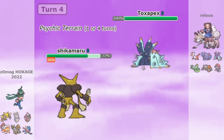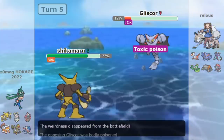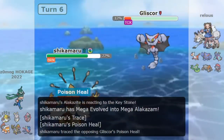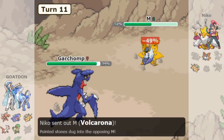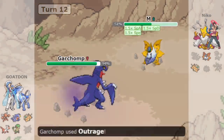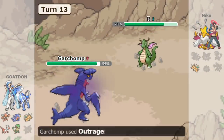Another strategy is Tapu Lele plus Mega Alakazam. Tapu Lele is brutal as it is, with strong Psychic attacks and Focus Blast. Once Tapu Lele is done, Alakazam comes in to continue the pain, this time versus a team whose Steel-types should be weakened and worn down by Tapu Lele's Psychic Terrain. Dragon Spam is popular in Generation 5 where there are no Fairy-types. Spamming Outrage with multiple Dragons will eventually break through the Steel-type, and even if it costs a few Pokemon to do so, the last Dragon can finish the game off because there's no counter anymore.